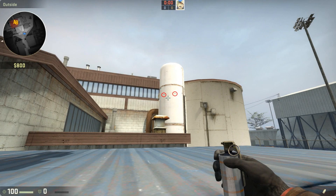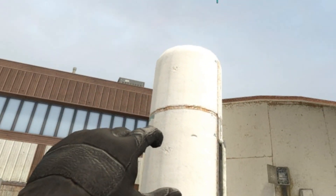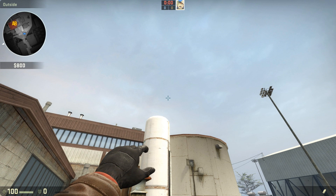For the second smoke, you want to cover the left of these two marks with your index finger. This will complete the second half of your smoke wall.